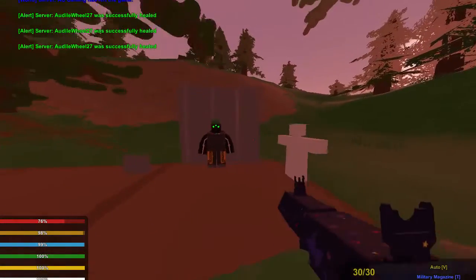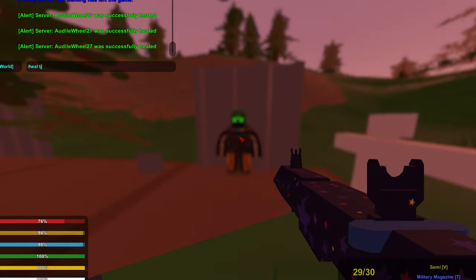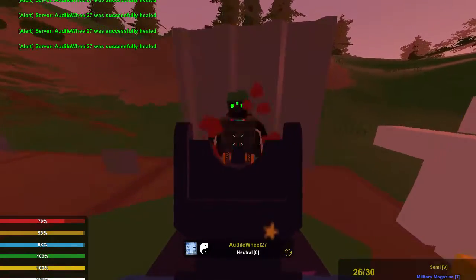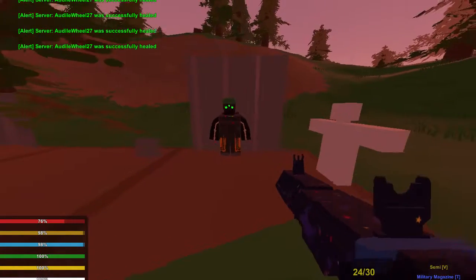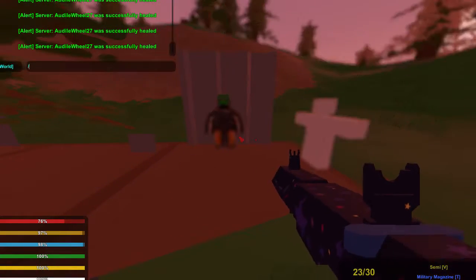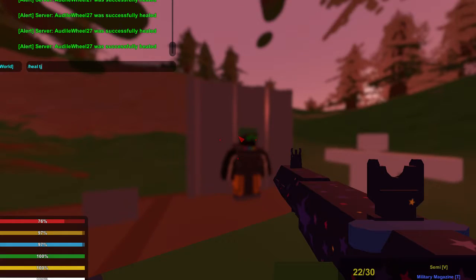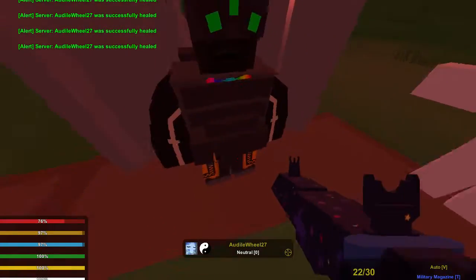Now we're using the Honey Badger to test against armor. It does 16 damage to the chest — 16 — which means you better spray your opponent. Look at this — bam bam bam bam bam. I shot him five times and he's not dead! Arm shot does 20, so still a five-shot kill. To the head, that did 35.